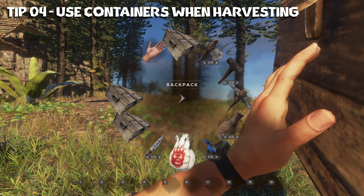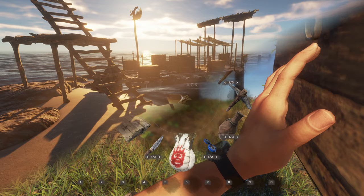Tip number four: bring some empty chests with you when you're going to harvest resources because you'll have a bunch more inventory space to bring stuff back with. You just drop them, fill them up, and pick them up when they're full.